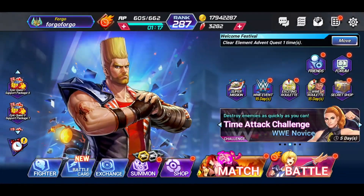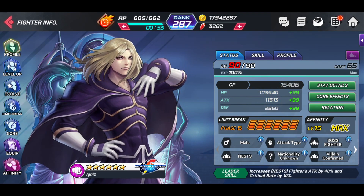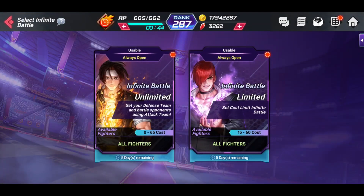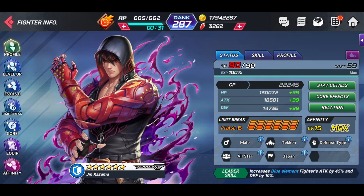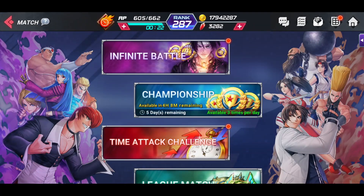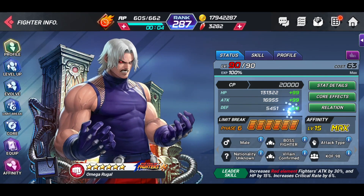Now we're going to go into the match here and look at the CP and stats on my Ignis. He has 15,000 CP, 103,940 HP, 11,313 attack, and 2,860 defense. Let's go into the League and look at Jhin. My Jhin has 22,245 CP, 130,072 HP, 18,501 attack, and 14,736 defense. Now let's go into story mode and look at Rugal. Rugal has 20,000 CP, 131,322 HP, 16,955 attack, and 5,451 defense.